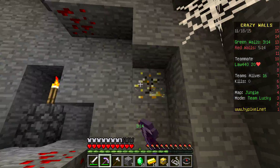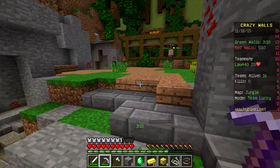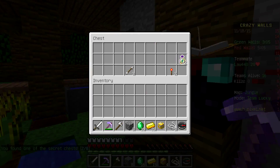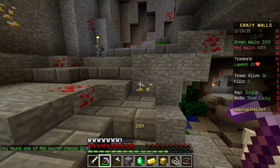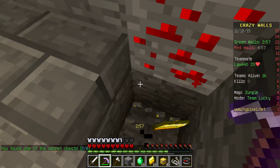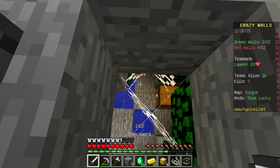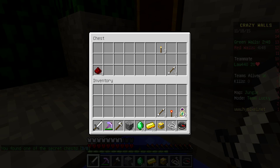I found a couple when I played the game first. They really don't have that many useful things — sometimes just like a gold ingot in there. Nothing that useful. So yeah, I'll just keep mining. If you ever played the Bridges on Mineplex, it's pretty much just like this — you have a couple minutes until the bridges drop. See, I just found a secret chest right here. Nothing that good; I got an XP bottle out of it, but nothing too good.